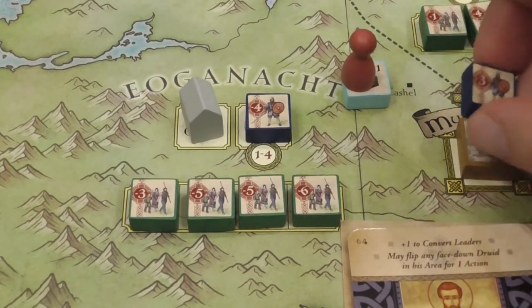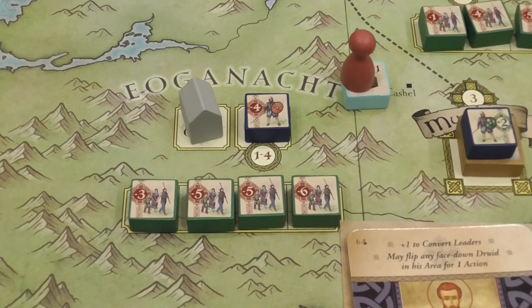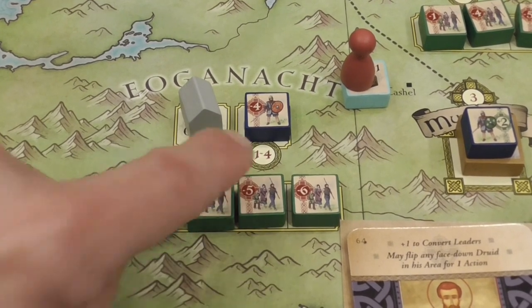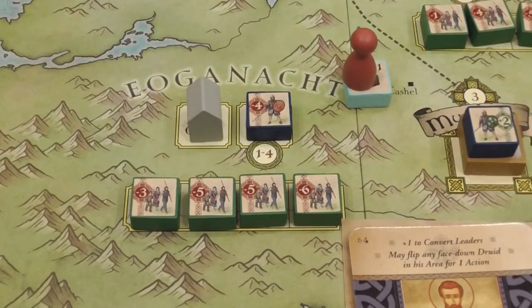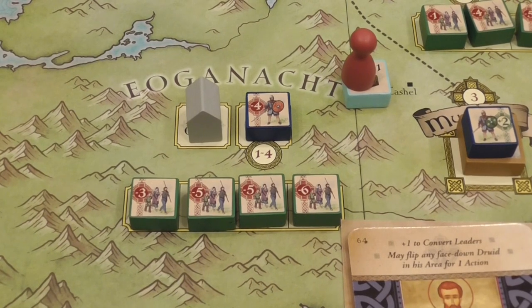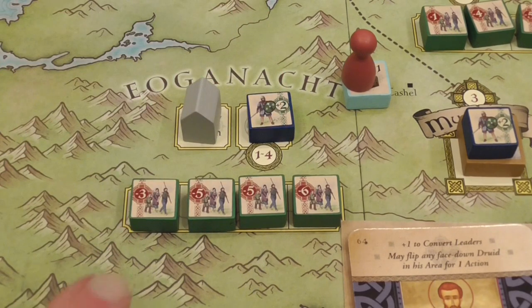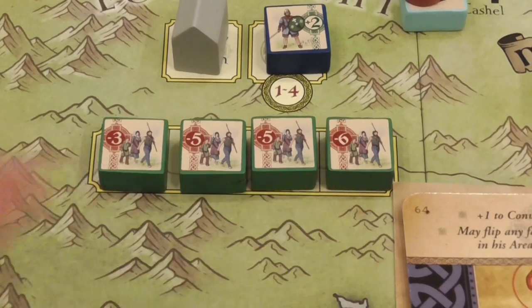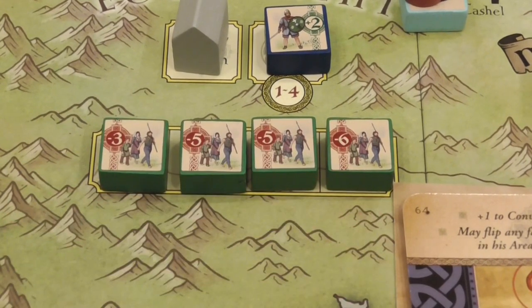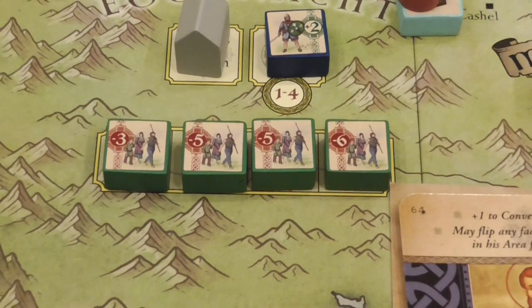Suppose you successfully converted a chief. Now if you try to convert the next chief, you'd start with a difficulty of minus four, but get plus two from a nearby converted chief, plus one from another, and since this chief listens to that chief you gain plus two more — which would give an automatic success, just spending the action. When it comes to population, you place them in order from lowest to highest difficulty and convert them left to right until hopefully they all convert, then move to the next area.